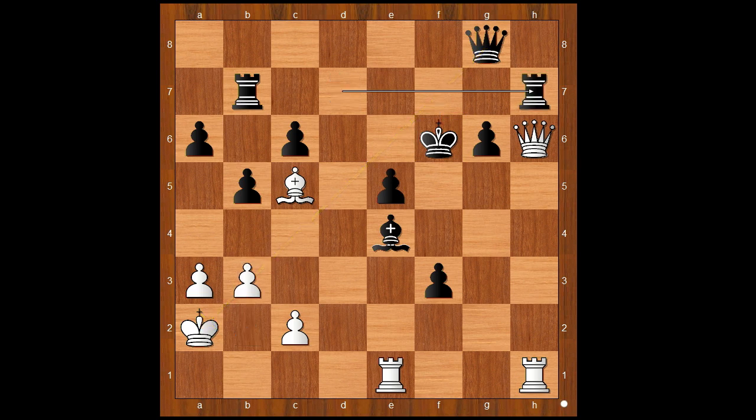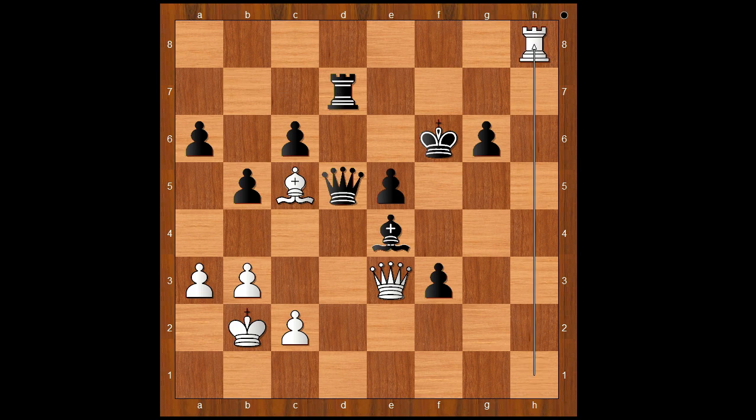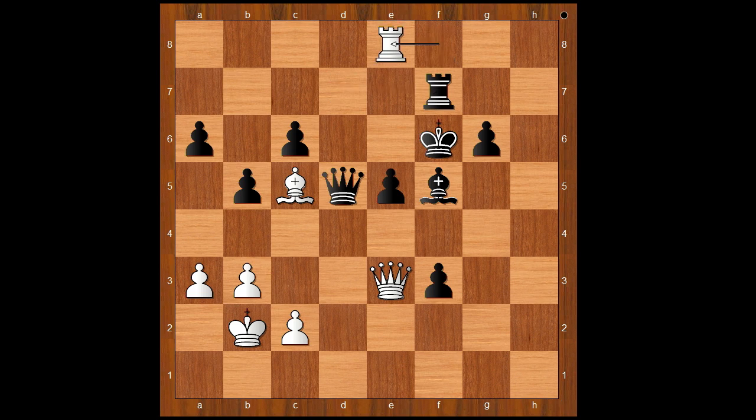Rook to h7, queen to e3, rook takes rook, rook takes rook, queen to d5 — centralizing the queen. King to b2, rook to d7, rook to h8, bishop to f5, rook to f8, check, rook to f7, blocking. Rook to e8, queen to e4. Black is better materially and naturally wants to trade queens and simplify into a winning endgame.